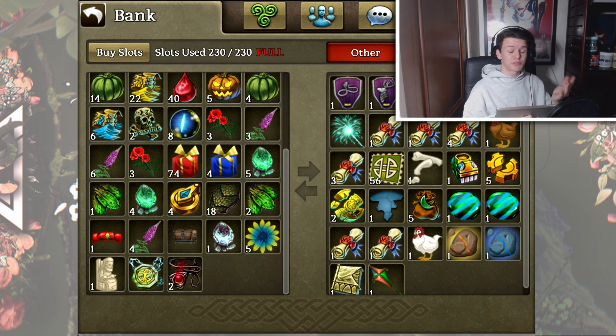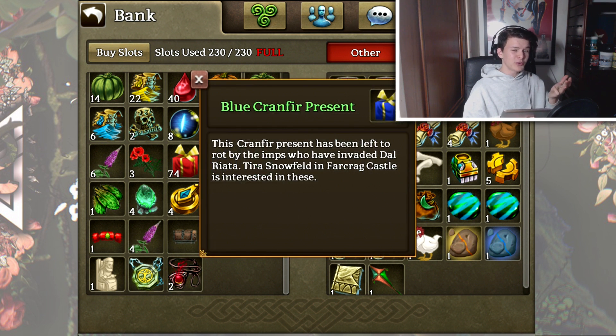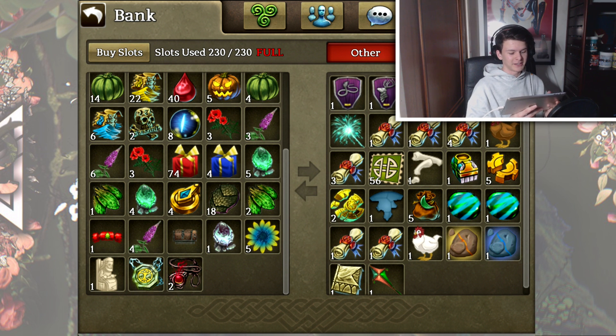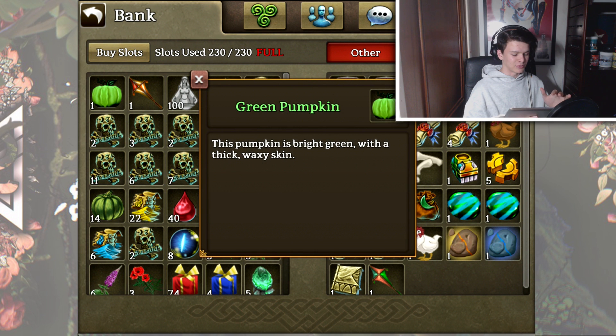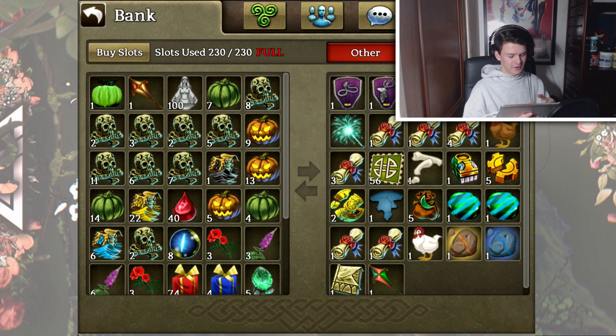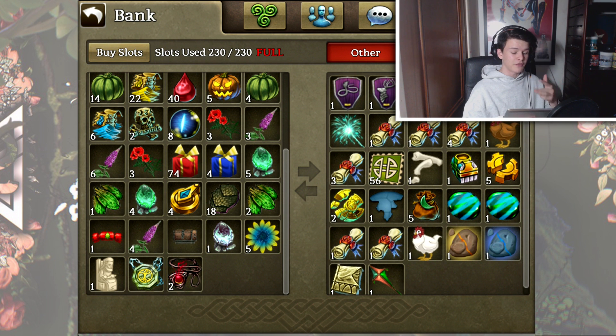For our last slot — others — this is pretty much just a random mix of stuff I don't really use and some stuff from old events like our foxgloves and foxflowers. I don't know what I'm going to do with this — I suppose I'll just leave it here or put it to another account. We've also got some ancient resurrection idols and a random green pumpkin which I have no idea where I got from or what it even does.